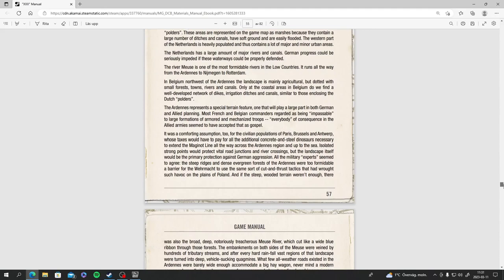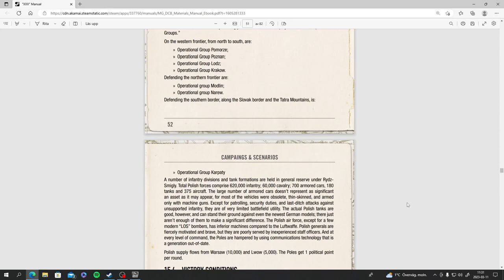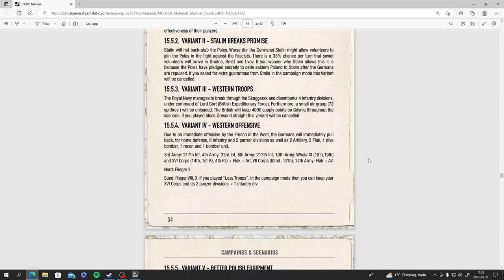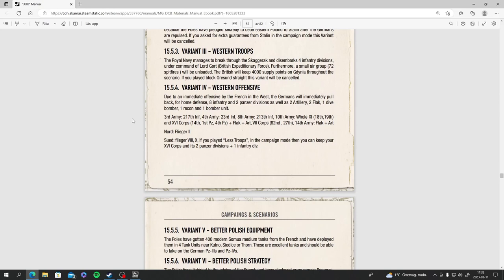Starting Case White: it's September 1st, 1939. The message reads that diplomacy failed and Case White has commenced — rainy weather, which is historically accurate for that day. Danzig has been taken without a struggle. The victory status shows Germany has 19 victory points and needs 49; Poland has 40 and needs to hold at least 11 to avoid losing. German losses should stay under 10, as excess losses carry into the next scenario in campaign mode.